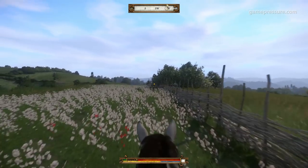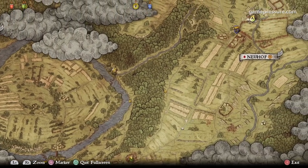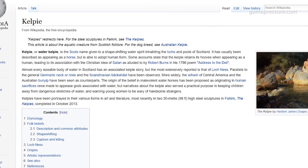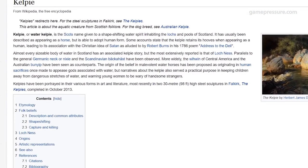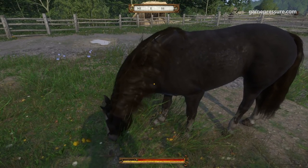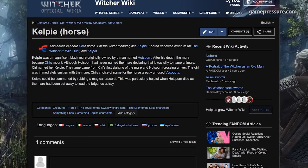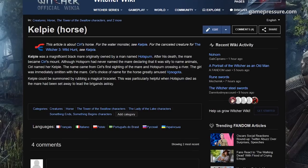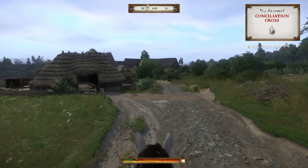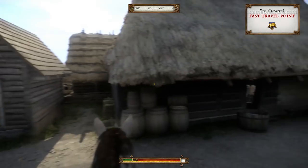Roach isn't the only horse from the Witcher universe that made its way to medieval Bohemia. When you get to the stables in Neuhof, a town to the northeast of Rataj, find a horse called Kelpie. Although Kelpie, a water spirit from Scottish folklore, might not be as obvious an easter egg as Roach, fans of The Witcher books will quickly recognize it as a mare who belonged to Ciri in the books. In the original, Kelpie could be summoned using a magical bracelet, but since there is no magic in Kingdom Come Deliverance, you likely won't be able to summon Kelpie similarly — although you could argue there is some magic, as your horse magically appears behind you whenever you summon it, just like horses in the Witcher universe.